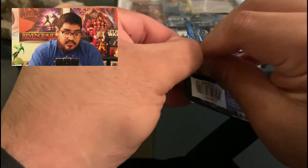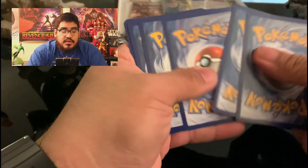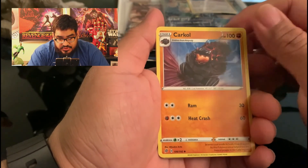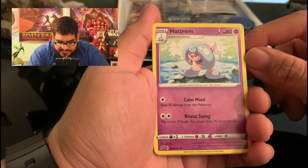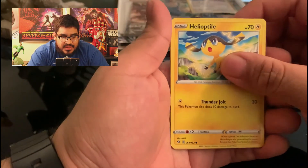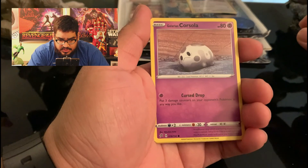I sold my first Pokemon card on eBay today, so that's exciting. I'll be adding more of those on there. Like I said, anything you see here is for sale — I'll be adding more on the eBay page. Fire Energy. Carpool — basically an immobile charcoal. Litwak. Galarian. Reverse Holo Nosepass.